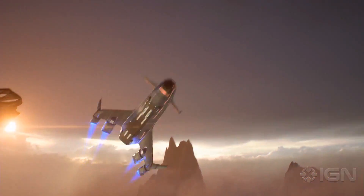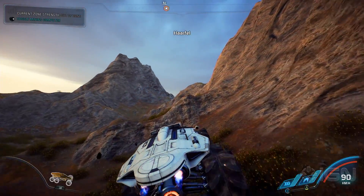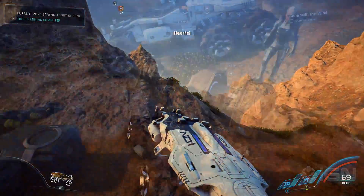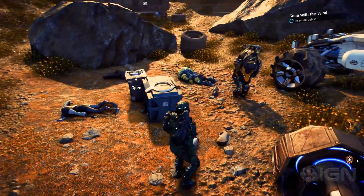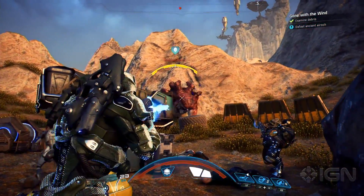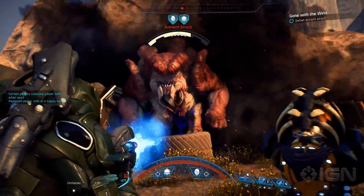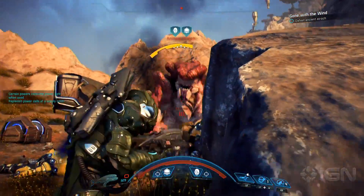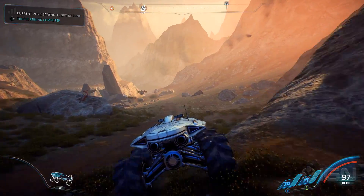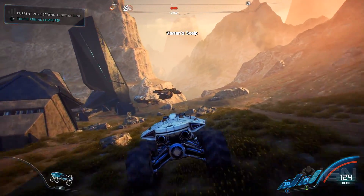Here we see Kadara, where we'll travel to a random point of interest on the map. The Nomad's six-wheel drive comes into play here as we traverse the difficult terrain. Once we arrive, we find some dead scavengers — what the hell did this? — and the fiend who killed them. Later we encountered more enemies who seemed to be protecting an alien structure. I decided to make some corpses of my own and investigate.